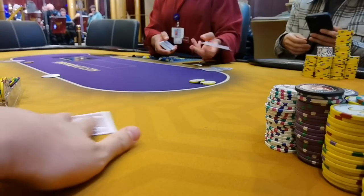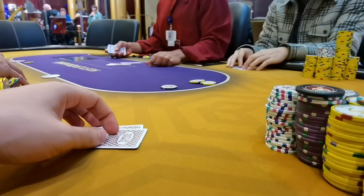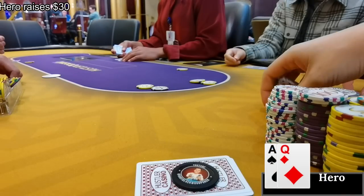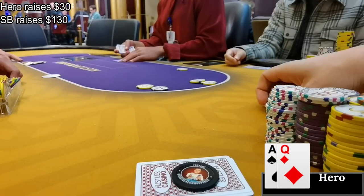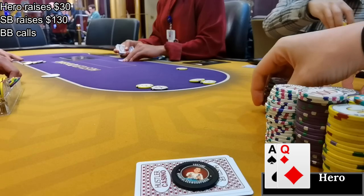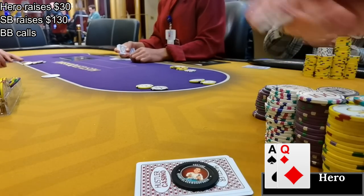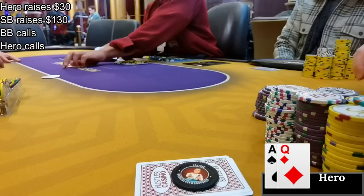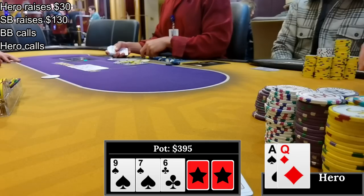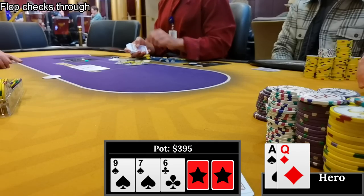It's been such an easy grind today. With the game slowly dying, we're now five-handed. I'm in the cutoff with ace-queen offsuit and make it $30. The small blind puts in a three-bet to $130, the big blind cold calls. I'd normally four-bet here to isolate the big blind's weak cold-call range, but we're very deep with the small blind so I just call. The flop is 9-7-6 with two spades - it checks to me. Heads up I'd probably bluff here but the big blind connects well with this board, so I take a free card.